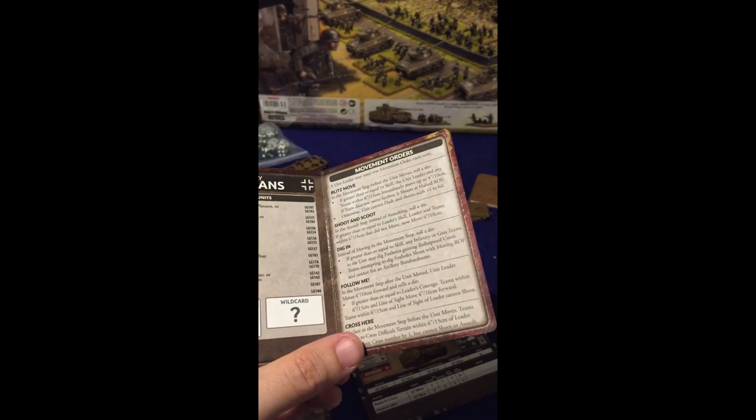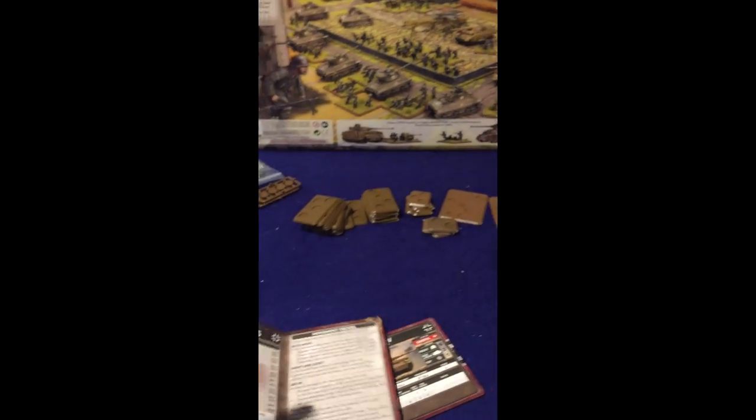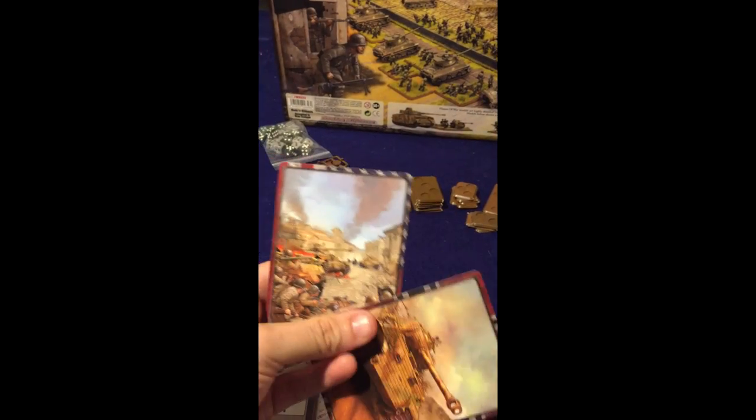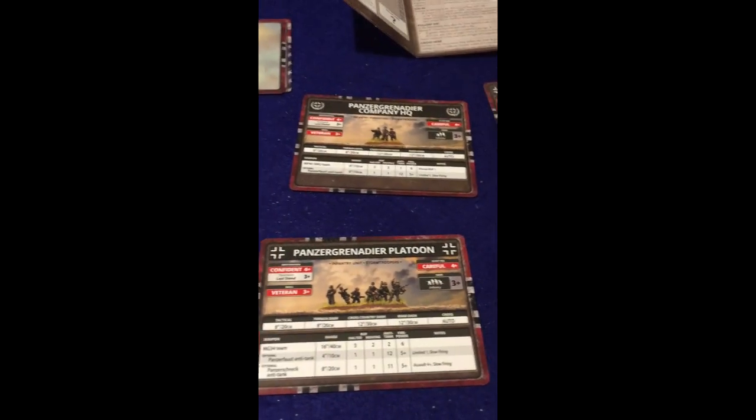On either side of these cards, for the formation stuff, we've got these nifty little movement order cards. Those also show up over here, and I've got some lead art on the other side of them — we've got our Panther tank there. These are always a really nice resource to make available to new players as they're learning or demoing the game.